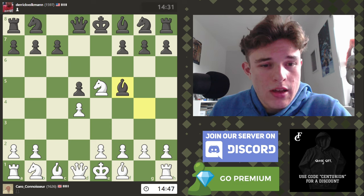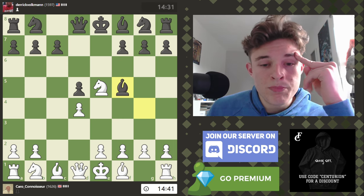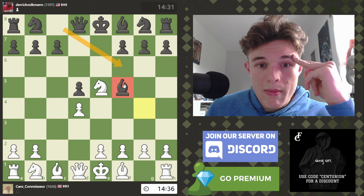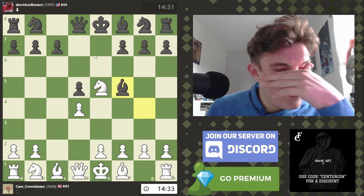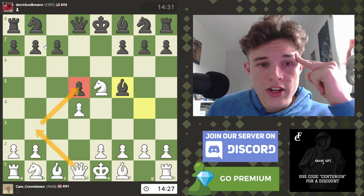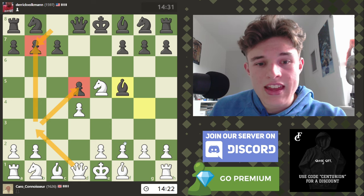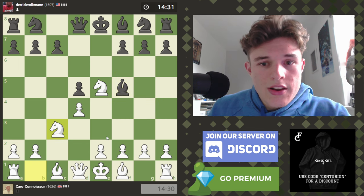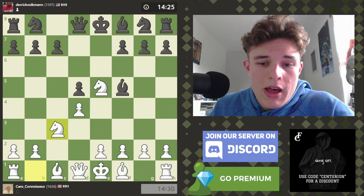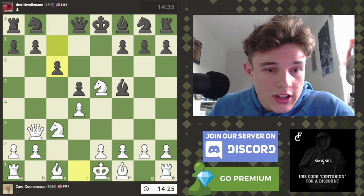Something worth bearing in mind — if you've been following this series from the start — in a previous video, in a position similar to this where the bishop had come out very early, I think it came out to f5 immediately actually, the computer was screaming for the move Queen to b3, to target not only d5 but also b7, because the bishop had vacated the defense of b7. Now I'm going to start with knight c3, just because I want the knight to put pressure on the center and I don't want my opponent to have the option of taking the knight. And now Queen b3 looks like a pretty good move.